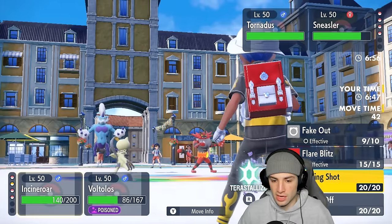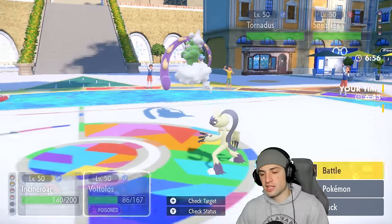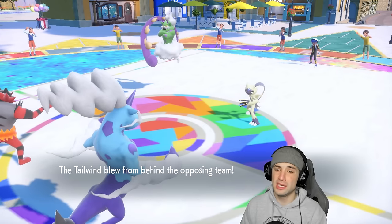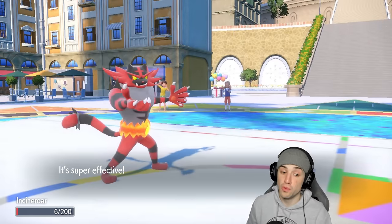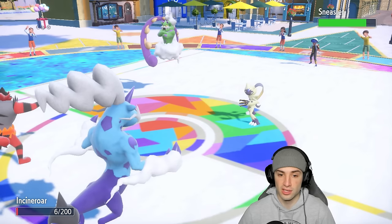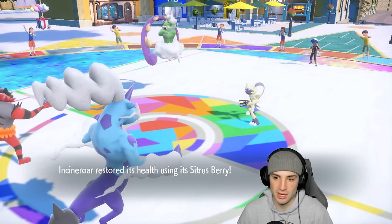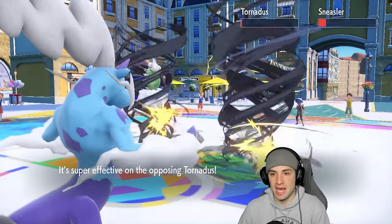Beautiful — no speed drops! We love it. Thundurus has the Choice Scarf which is great. Now it's a solid turn for me to go for Parting Shot and use Wild Bolt Storm with our speed. Tailwind flies from their side. Sneasler might still be slower — I doubt it, she's kind of fast. She goes for Close Combat but doesn't take out my Incineroar. This is a solid turn for us. As long as Wild Bolt Storm lands, I get off Parting Shot and can bring out Pelipper to set up Tailwind.